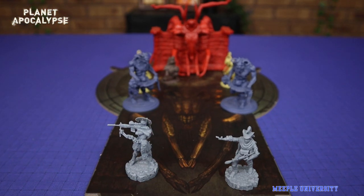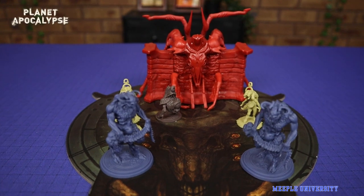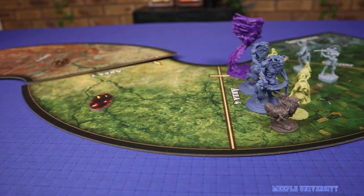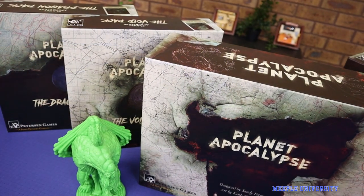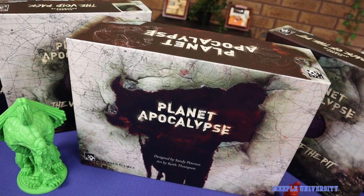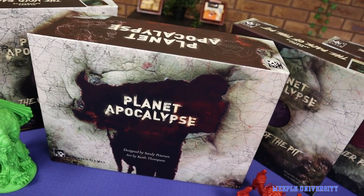Planet Apocalypse is a cooperative game in which a team of heroes fights to save the world from an invasion from Hell. It was designed by Sandy Peterson and published by Peterson Games. The game plays one to five players in 60 to 90 minutes and is of medium complexity.